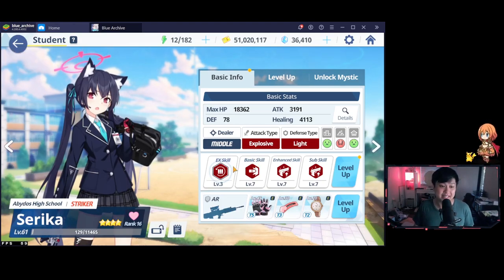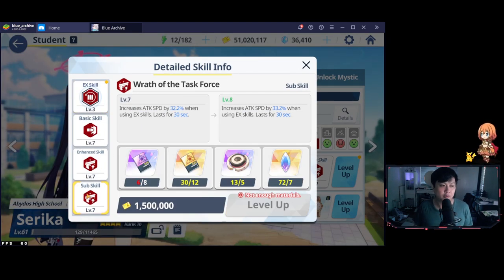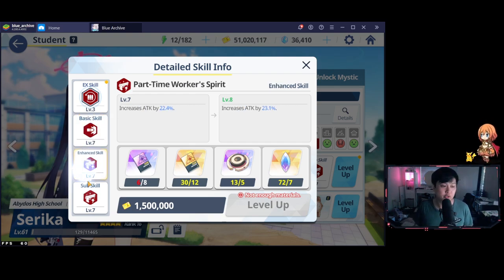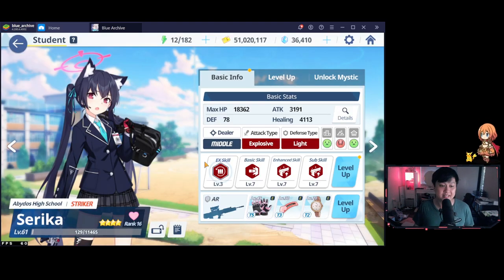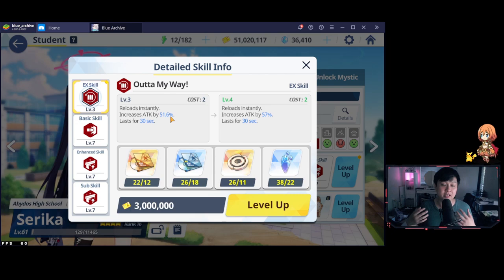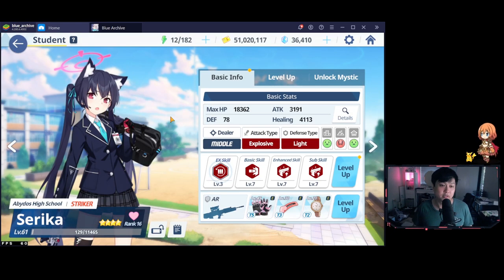So for Serika, as you can see, a level 3 EX skill as well as level 7 throughout all of these skills. However, the most important skills would be the sub skill and the enhanced skill. The basic skill is some nice extra damage, but you really want to be leveling these ones first — up to level 7 at least. This is a quick look at the items: level 45 T5 gloves as well as a level 20 watch. Not exactly maxed out. I haven't juiced up the EX skill just because I'm stingy.